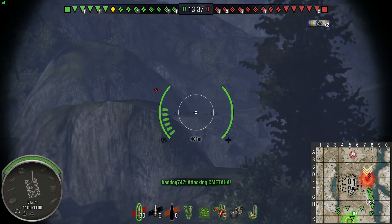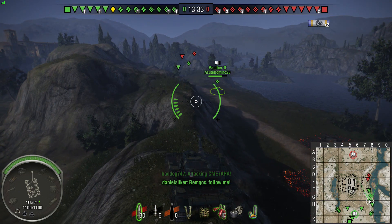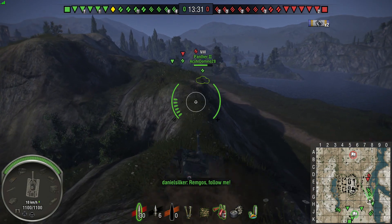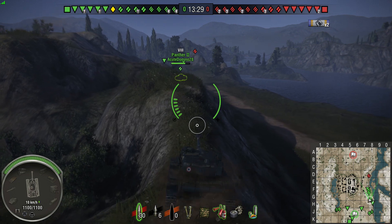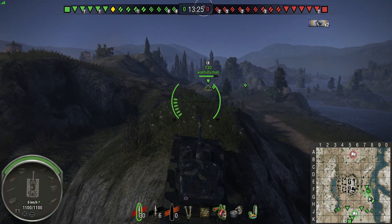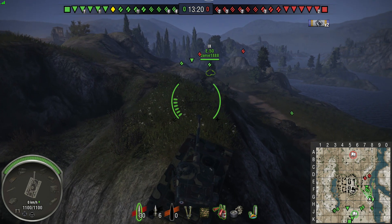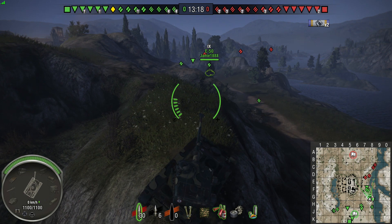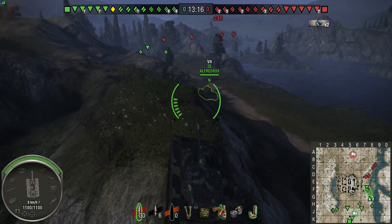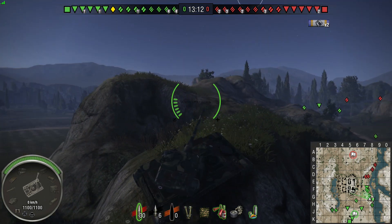The 1390 is a tank I've long since unlocked the Bat Chat and actually decided to keep the 1390. I haven't used it so much because I moved my crew onto my Bat Chat, so I needed to retrain a whole new crew for it. Trying to drive a tier 8 light tank without 6th Sense is not much fun, so I haven't used it for a while but I don't think I'm going to sell it anytime soon. I really really love this tank — there was just something about it that really did it for me.